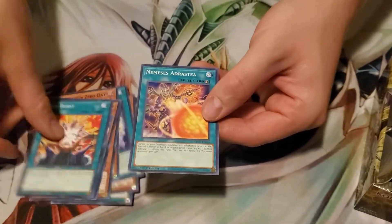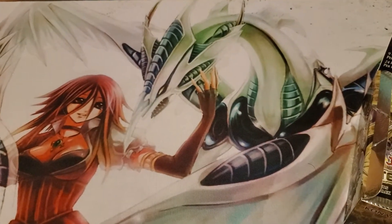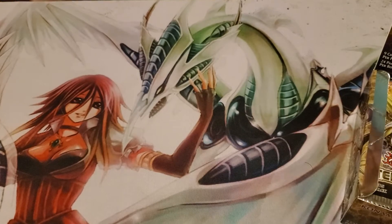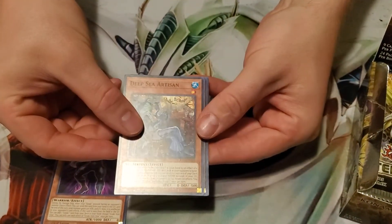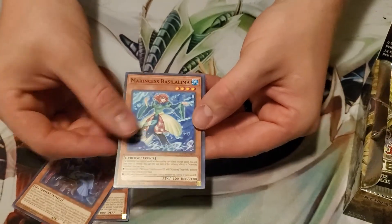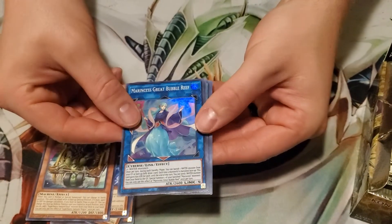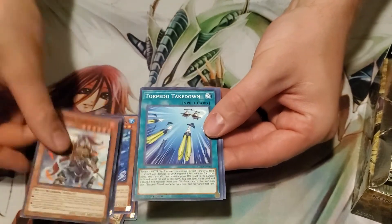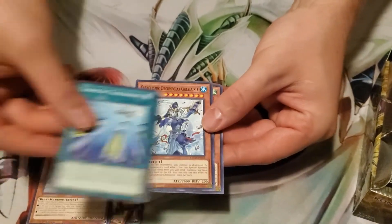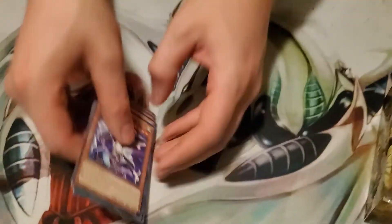Rambozu, Link Burst, and Nemesis Addestra. Goki Ironclaw, DC Artisan, Marine Sess, Super Heavy Samurai Wagon, Marine Sess, Great Bubble Reef — very nice. Ancient Warriors Torpedo Takedown, Parallel Exceed — very nice.